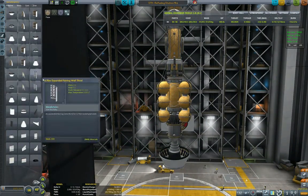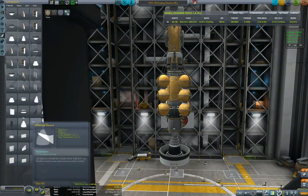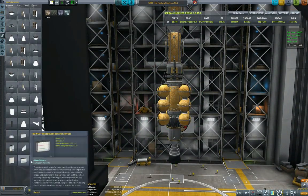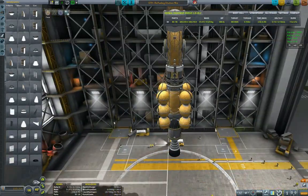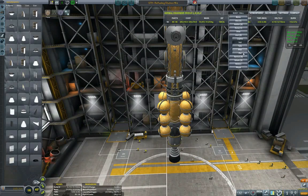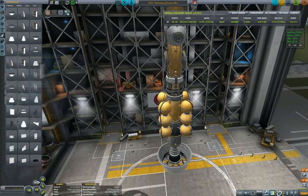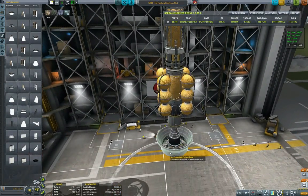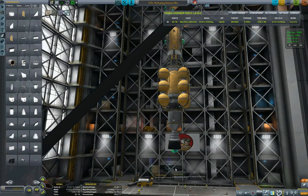I was thinking how cool it would be if we could put the payload here, but I'm looking at 5-meter fairings and all that jazz — no way we can actually launch this with a standard fairing. The payload won't fit at all with 5-meter fairings. Fortunately, that is why we have unlocked procedural fairings. So let us put the procedural ones.